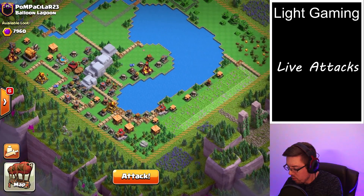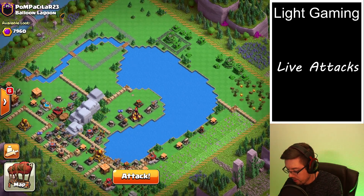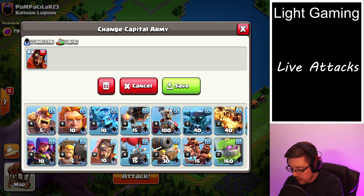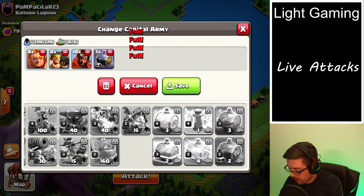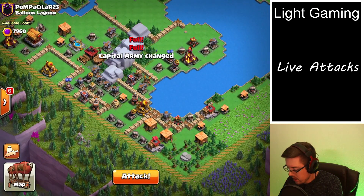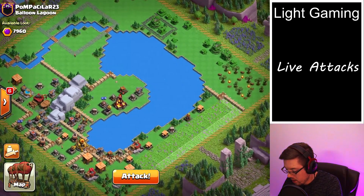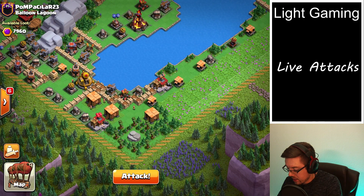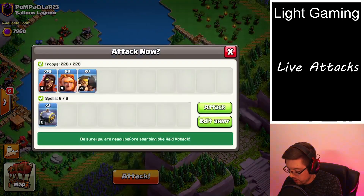Looks like we've got the Balloon Lagoon. We've got a pretty nice layout where everything is on this left-hand side. So let's go in with the classic: ten super wizards, eight giants, and then eight rams, three graveyards of course. Now which side do we come from — the top side or down around six o'clock? I'm liking the six o'clock approach, so let's jump right in.